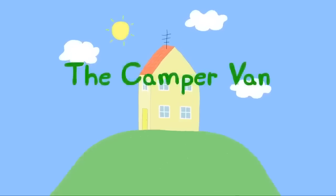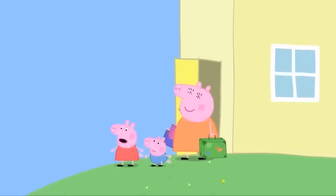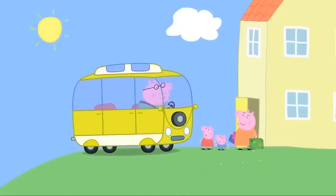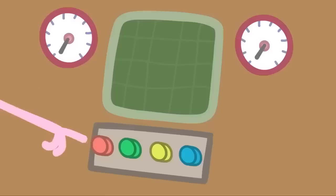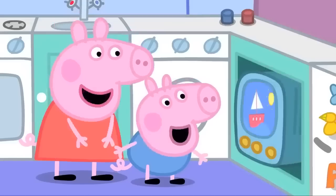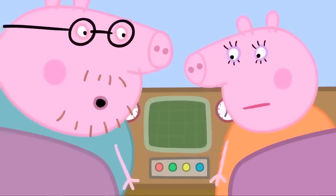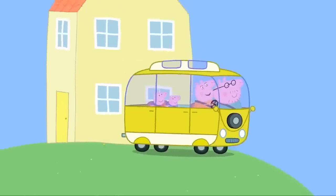The camper van. Peppa and George are very excited today. They are going on holiday. Where's Daddy? He's bringing a secret surprise. What's that? It's a camper van. We've borrowed it for our holiday. This camper van has everything. This button works the sink. And this button works the TV. What does this button do? I'm not sure. Maybe don't press it until we know. Is everybody ready to go on holiday? Yes, Mummy Pig! Then let's go!